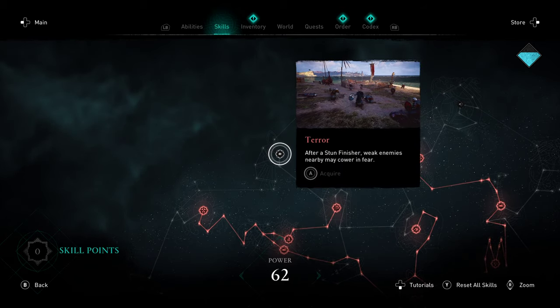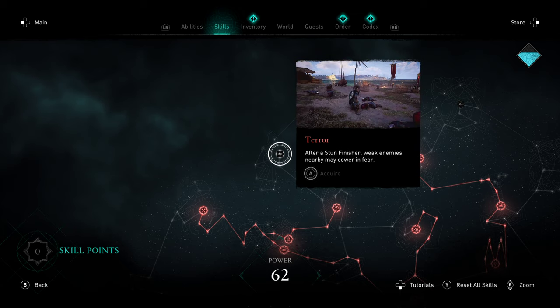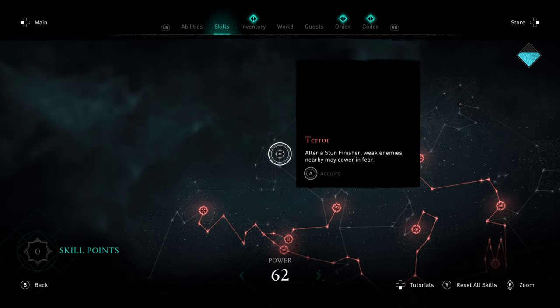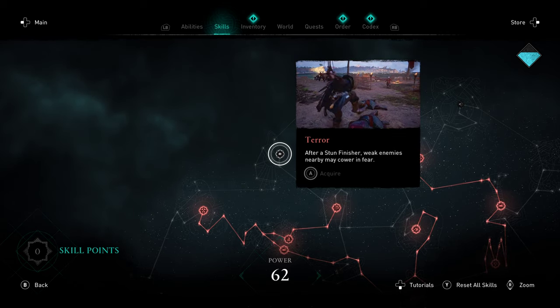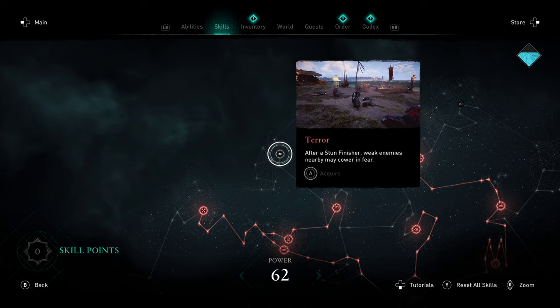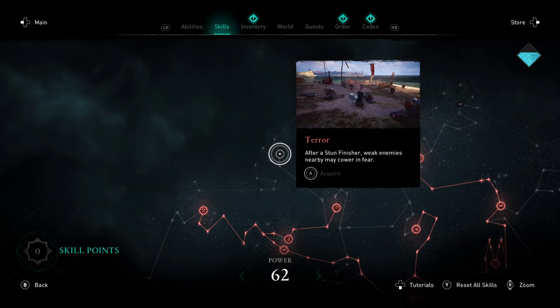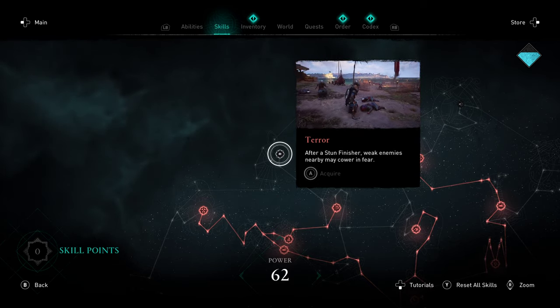Moving up here, Terror is a crowd control option. Personally I didn't find this to be that useful. Stun finishers are fairly common, and the enemies cowering in fear is pretty frequent, but it's only weaker enemies — enemies you would kill in a single combo or a single ability anyway. So having them CC'd didn't feel really useful. They're basically just adrenaline fodder.